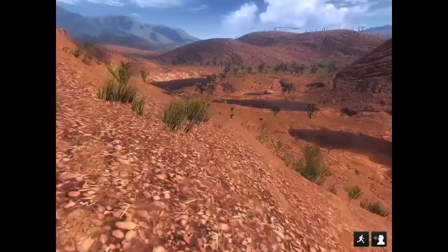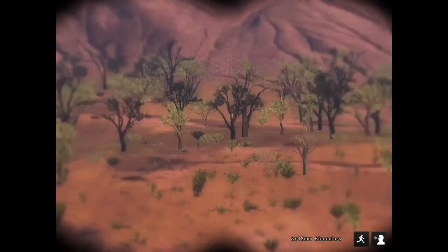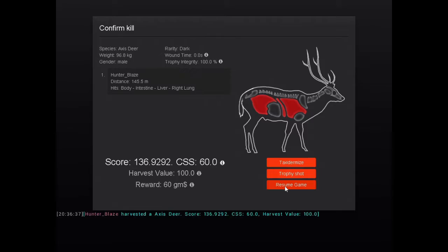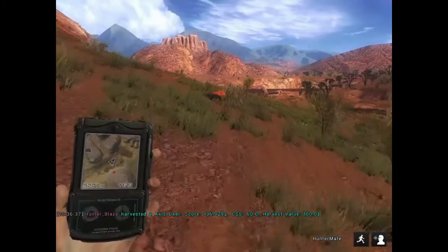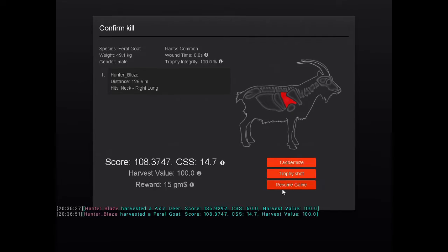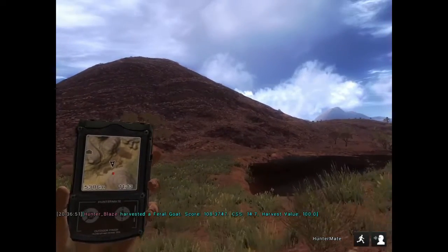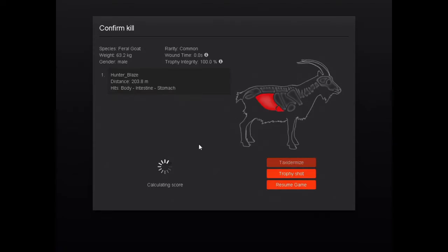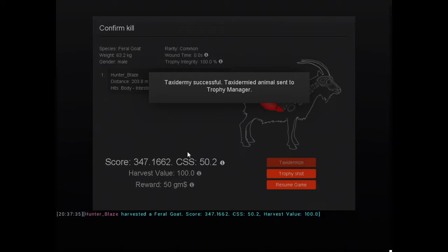That goat went up to 445, just so you know. 140. 136. That's nice. Why did I say it looked big? Because all the males I've been seeing were like 20 and 40 scoring males — that's why I said that one looked big. Let's see how big this goat is. Is this a 290s? 280s? Absolutely not even close to that. That's a new PB — 347.